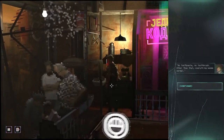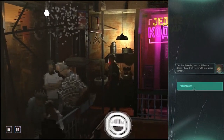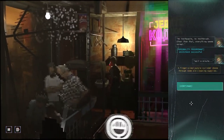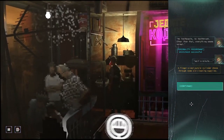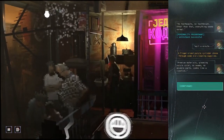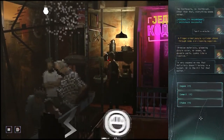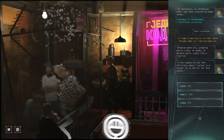Open it up. No toothpaste, no toothbrush. Other than that, everything seems normal. Successful skill check — wait a minute. A finger-sized purple cylinder shone through some old cleaning supplies. Premium materials, gleaming purple color, no seams, no movable parts. Looks like lipstick — a very expensive one that definitely doesn't belong in a bucket, or in the pit for that matter.